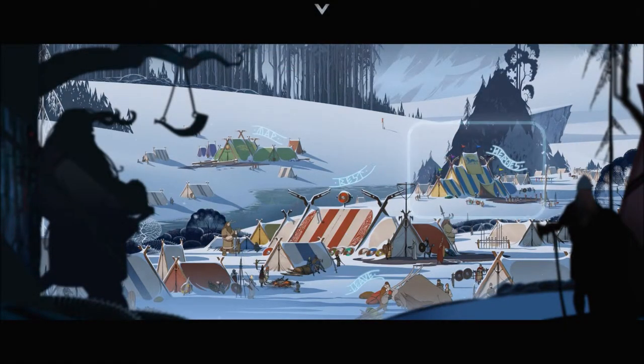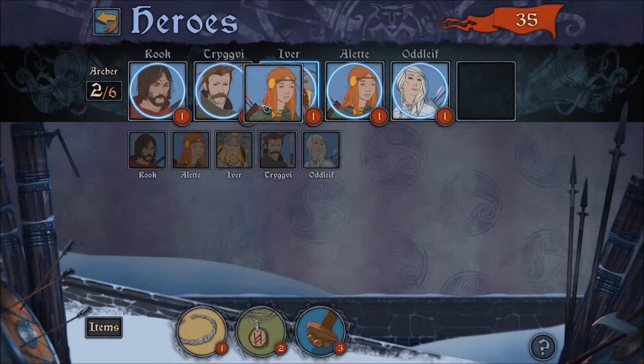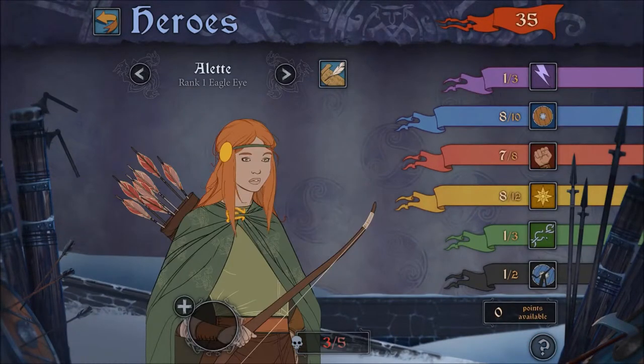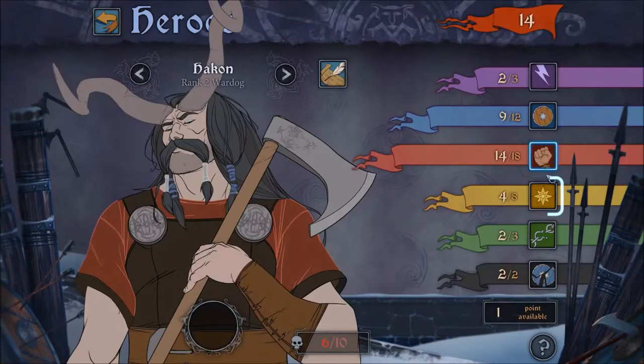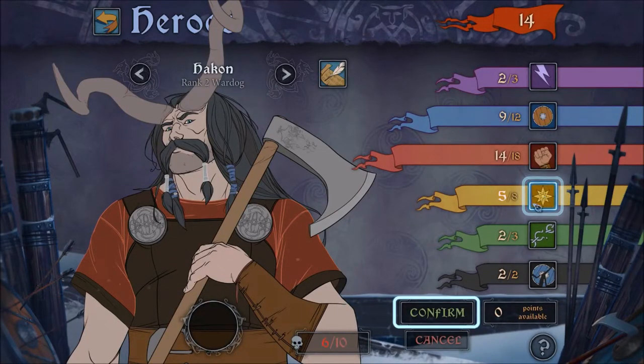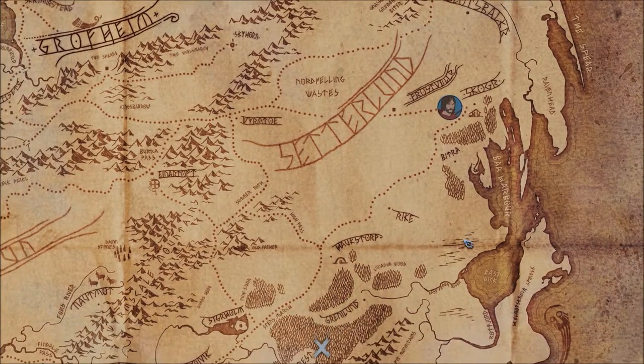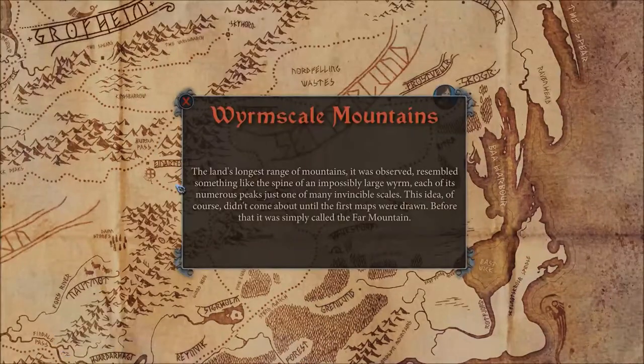The Heroes Tent lets you upgrade and rearrange your hero units as well as assign items to them. You can click on them to see their stats, promote them, and use Renown to add points to their stats, which permanently improves them in combat. At any time, head to the Map Tent to check your location in the world, and use the interactive map to learn about the hundreds of unique locations in the world.